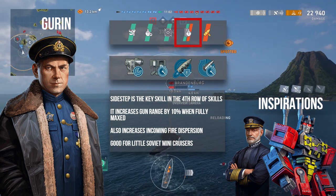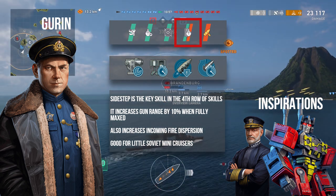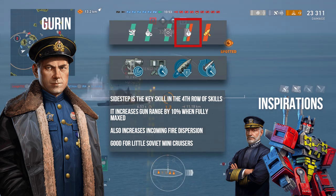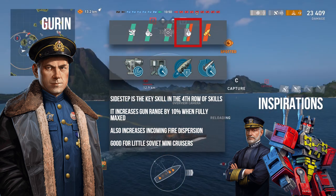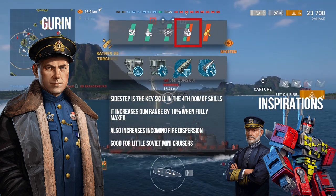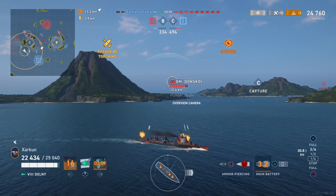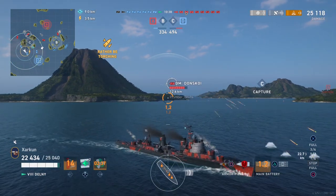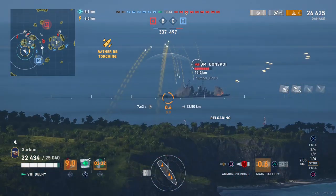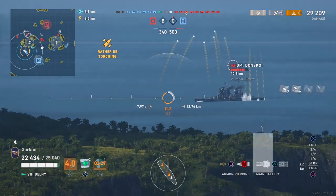My goal is to make the most use out of the skill called Sidestep — it's in Gurren's fourth row of skills. What it does is increase the gun range of the destroyer's main guns and increase incoming enemy fire dispersion. What that means is every time an enemy shoots a salvo at you, their salvo is more likely to poorly disperse and not hit you. I play these Russian destroyers as essentially long-range kiting and agile cruisers.